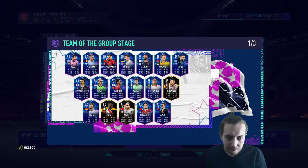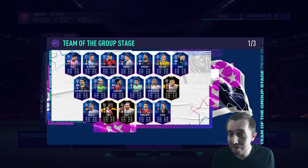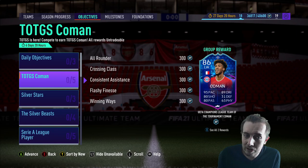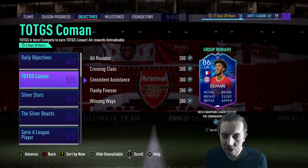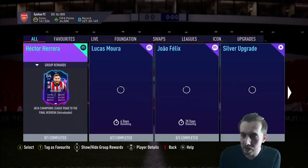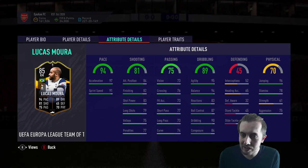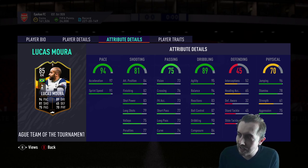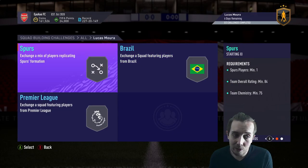Elvedi looks like an okay centre back for the Bundesliga, not too different from Diego Carlos really. There's also an objective Komen - very good looking card, always got kind of poor shooting but pace-wise very similar to Demarai Gray. Then in SBCs we've got the Herrera from yesterday and newly released Lucas Moura - 94 pace, 81 shooting, looks like a very very good card. That black and gold card design looks pretty sexy.